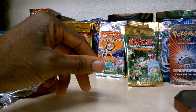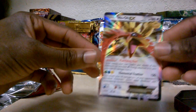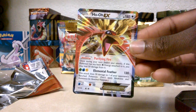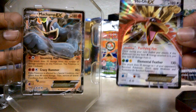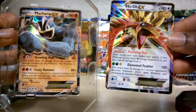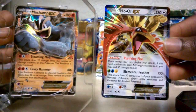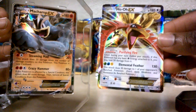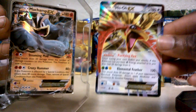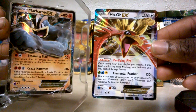Nothing too special in that last pack, but we do have that Ho-Oh EX. I'm pretty happy I pulled something good. So we got two EX cards total alongside the Machamp EX that came with the box — that's pretty decent. These are all marked down at Target — regular price is $20, about four or five dollars off. Thanks for tuning in and we'll see you guys next time!